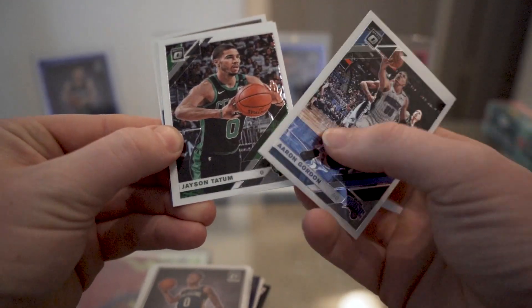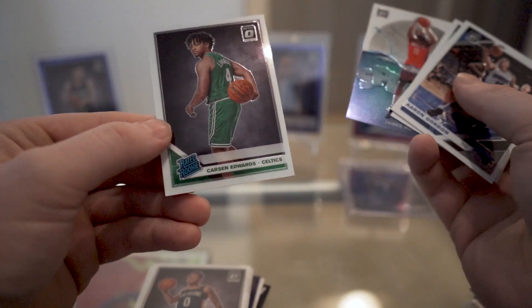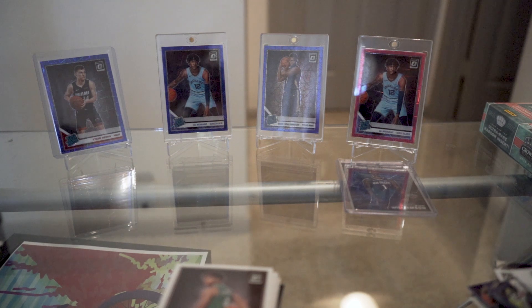Fred VanVleet, Buddy Hield Express Lane, D'Angelo Russell, and DeMar Rosen — nothing too much there. Last pack: Aaron Gordon, Jayson Tatum, Splash James Harden, and a Carson Edwards Rated Rookie. Well, ended on a bummer there — never hyped to pull a James Harden card.